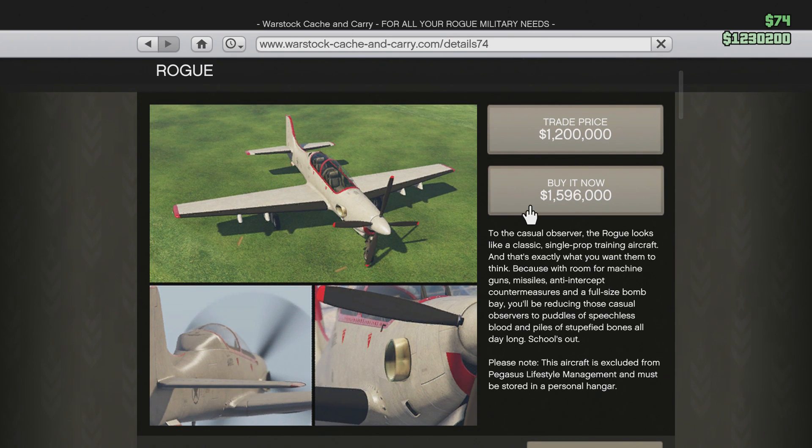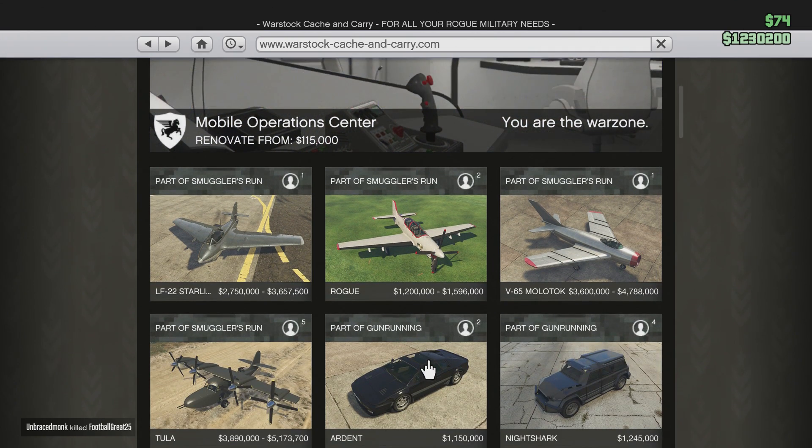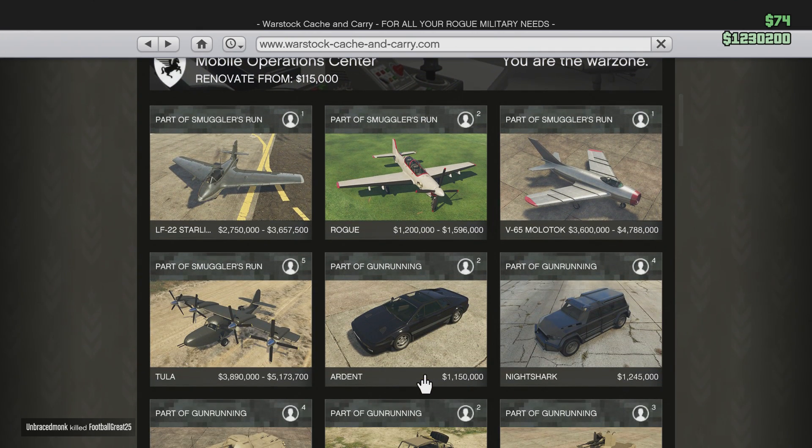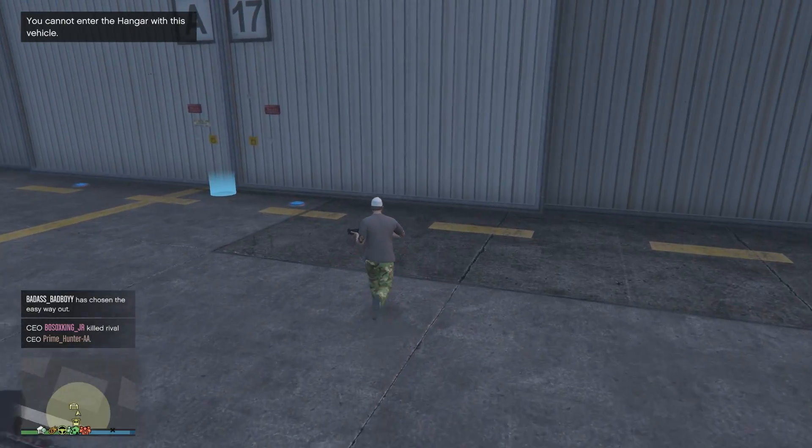We're going to buy the Rogue - it says single prop training aircraft, exactly what you want them to think. Because there's room for machine guns, missiles, anti-aircraft, full-size bombs - reducing those casual observations. The aircraft is excluded from Pegasus lifestyle management and must be stored in a personal hangar. Looks like we're going to have to do that.